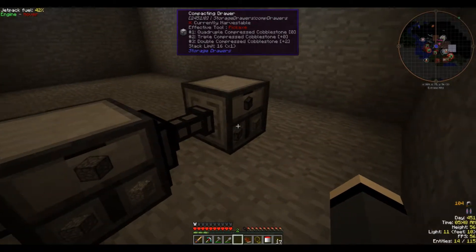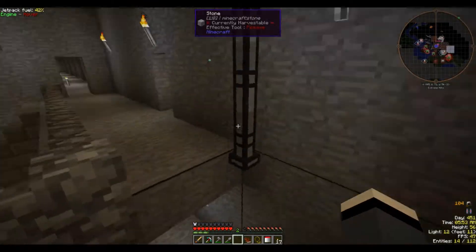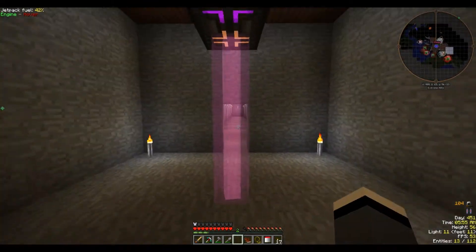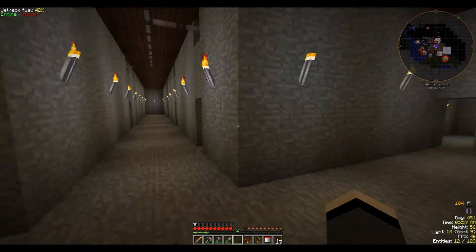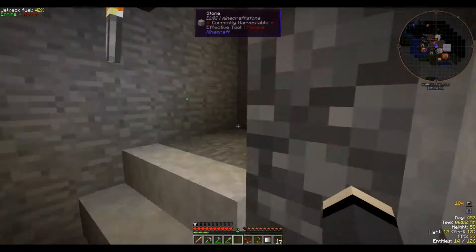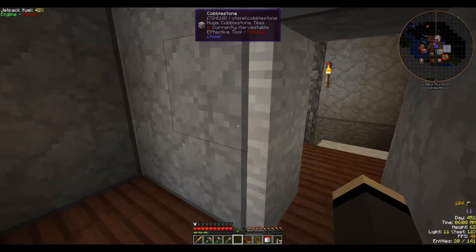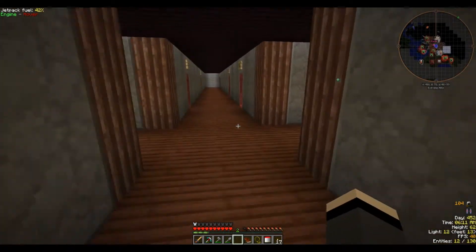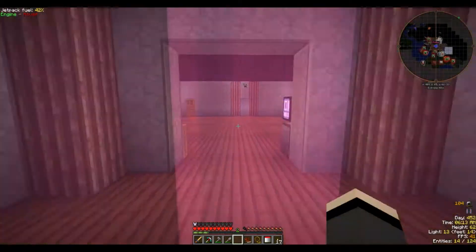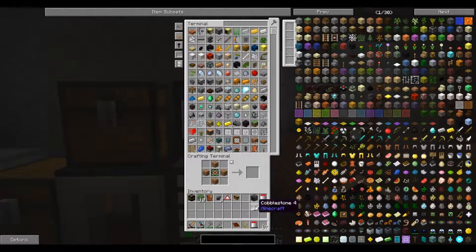We do have two double compressed cobblestones so we're getting there. It's a lot of cobblestone to go through. Good thing is I'll run this while we're not playing — I will run this AFK so that it'll run through all that and get us our heavily compressed cobblestone.